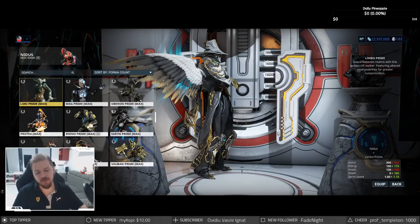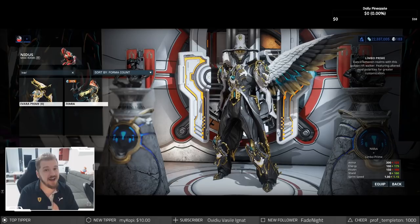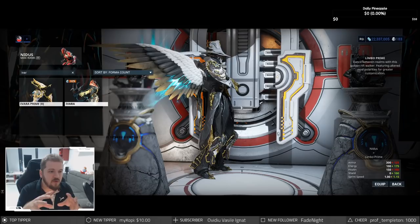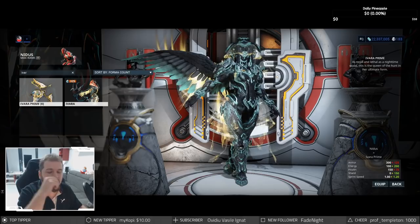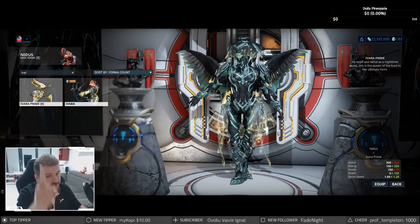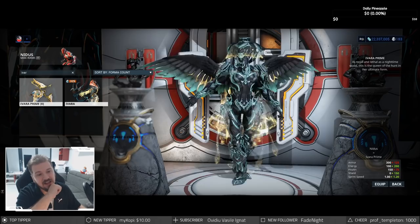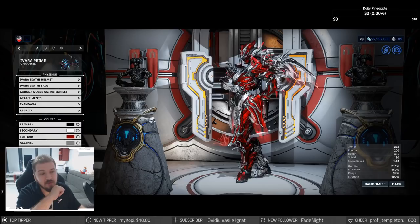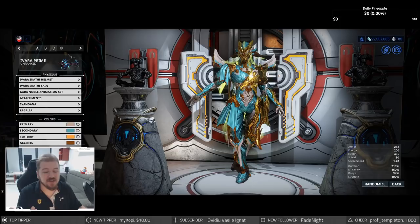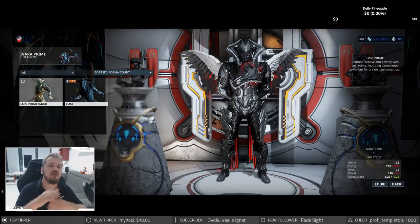Since we talked about Limbo, we need to talk about cloak frames. Ivara is considered the best. You will need a cloak frame to do spy missions as a newer player — later on you can do any spy mission with any warframe, and I have guides on all of them. But when you're newer and you want to take your time without stress, get yourself Ivara. She can stay cloaked forever technically. With her four ability she also has an outstanding weapon. The one problem with Ivara from a subjective point of view is she's not very fast while cloaked.